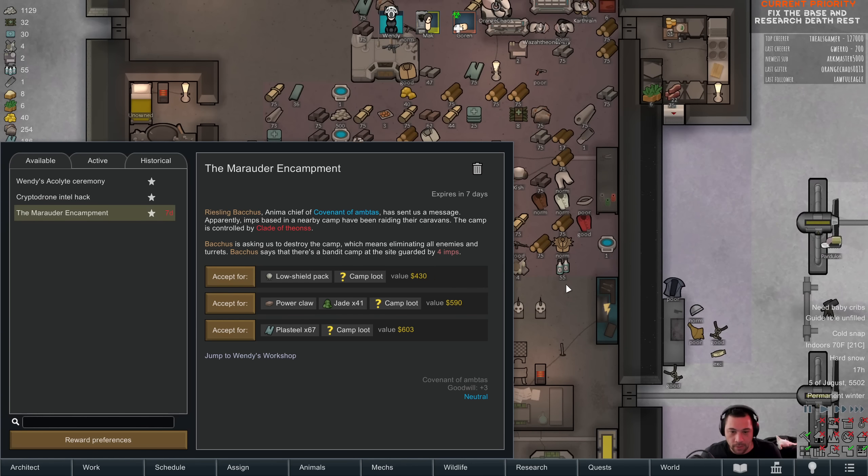Marauder Encampment, guarded by four imps. What's the reward for the encampment? I'm not obligated to do it, so I can accept it and ignore it. Rewards: low shield pack, power claw, jade, or plasteel.